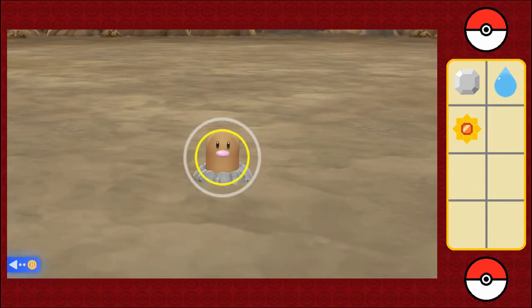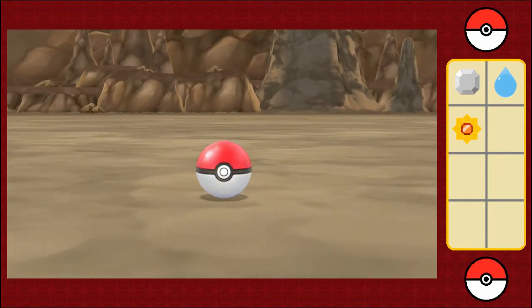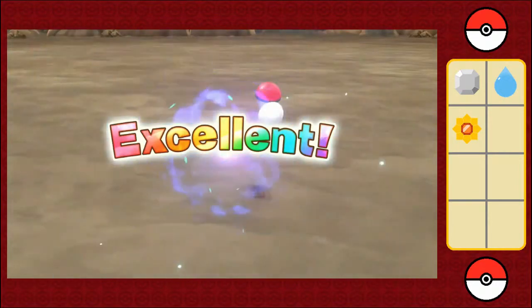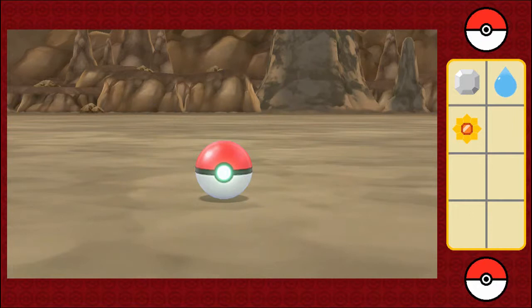I like your nose actually — it looks like bubblegum. One, two, three. Not that I would chew on your nose, mind you. But again, if there were so many Digletts down here in Diglett's Cave, it would be like Whack-A-Mole. One, two, three! Come on! Yes! Good job.